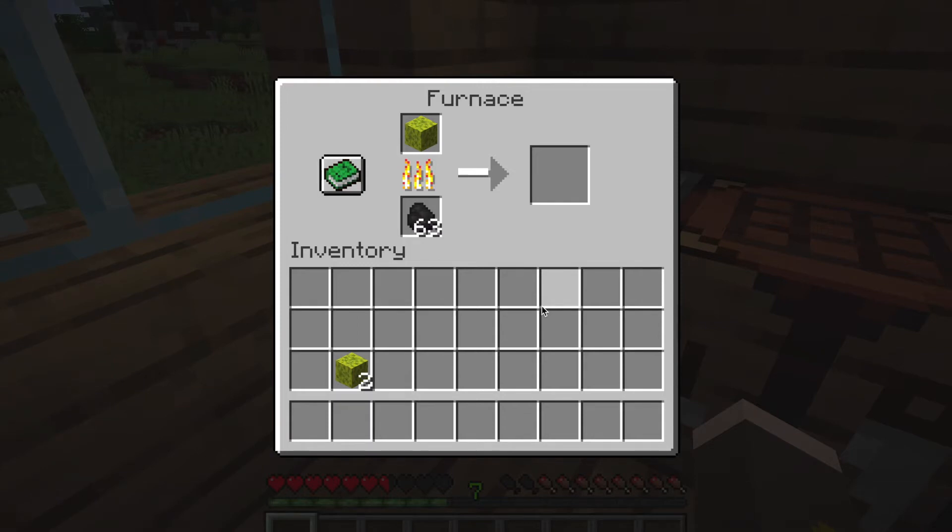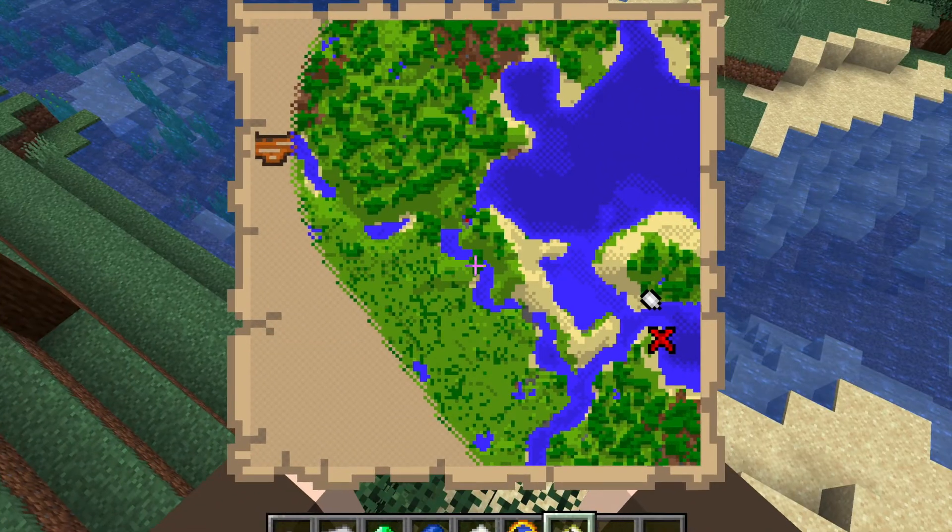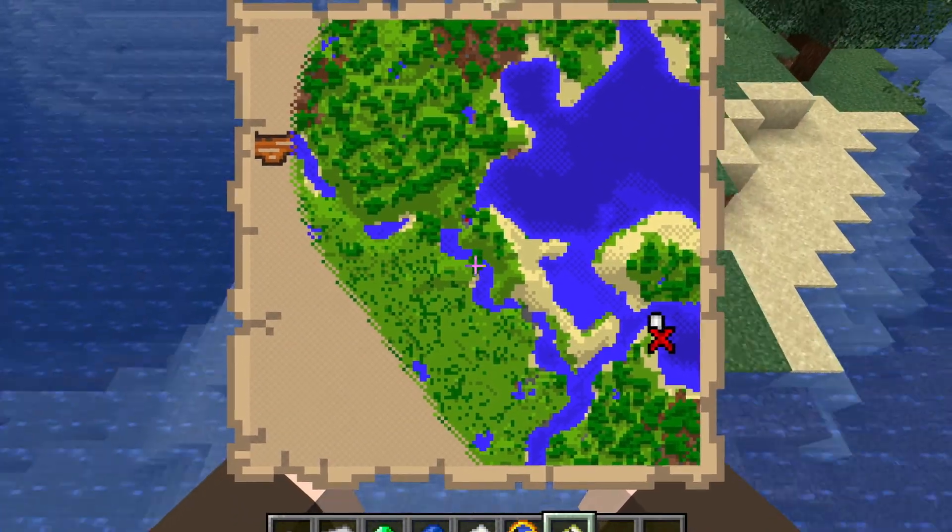Tip eight: we all know that if you cook a sponge it turns into a dry sponge — just put it in a furnace. But did you know that if you put a wet sponge in, then take the coal out and put a water bucket in, you will get a dry sponge and a bucket of water back? So if you want to reuse that water somewhere, it's really handy.